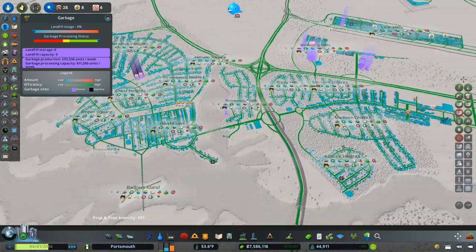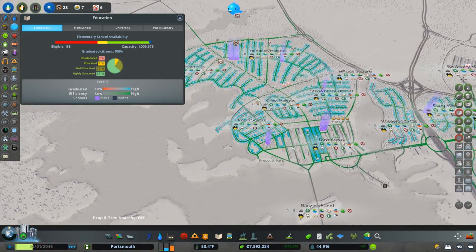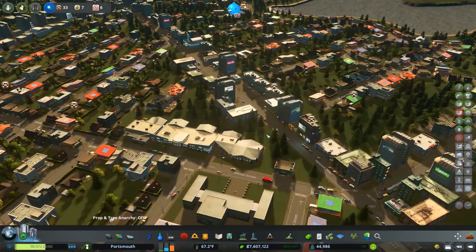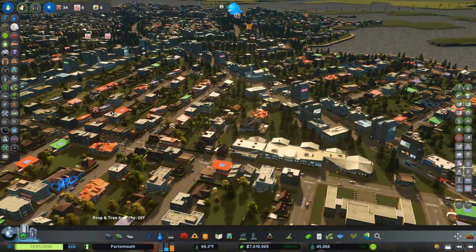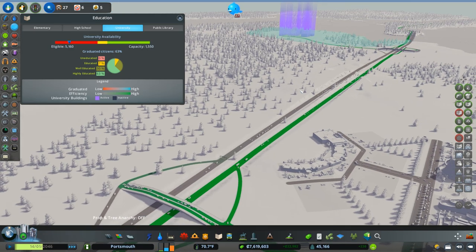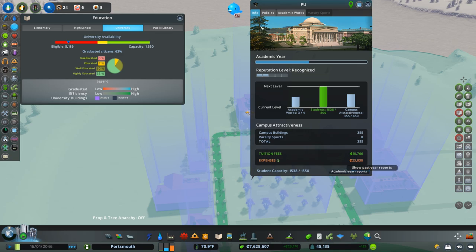Look at the highway - the coverage only starts to get gray way over here thanks to the ultimate recycling plant. That's crazy how far they reach. Education-wise we've got elementaries spread out all over the city. I'm pretty sure I can get rid of these. It's more of an aesthetics thing - I want to see middle schools and high schools mixed into the neighborhoods. We spread out some high schools and elementaries and got rid of all our universities. That's the collider monument - the university effect is turned off.